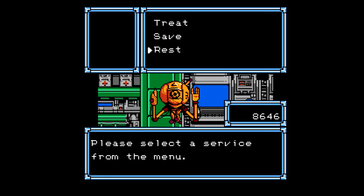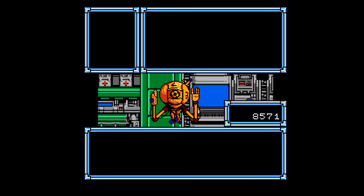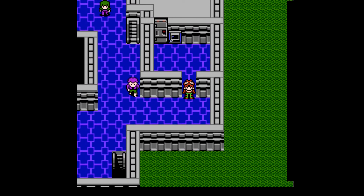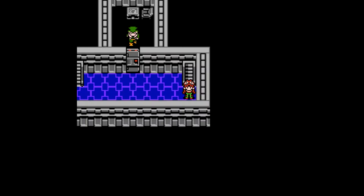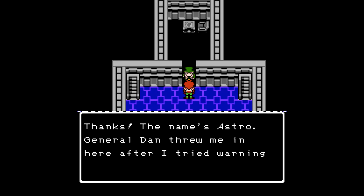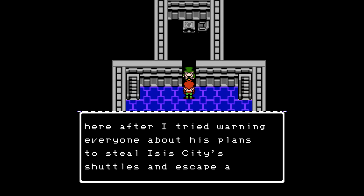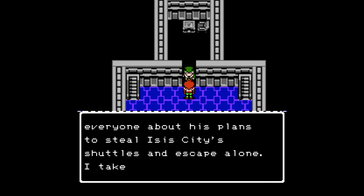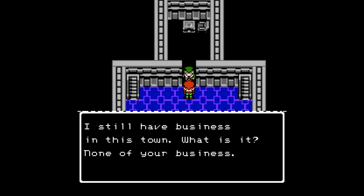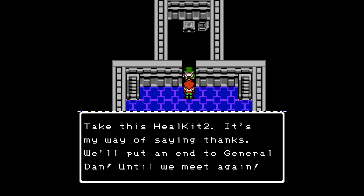Let's go rest and save. Nice little boost to my corons there — spent 75 to restore health and BP. Okay, let's go rescue the dude from the prison. Put the iron card in the slot. Thanks. The name's Astro. General Dan threw me in here after I tried warning everyone about his plans to steal ISIS city's shuttles and escape alone. I take it you're planning to go after him now?